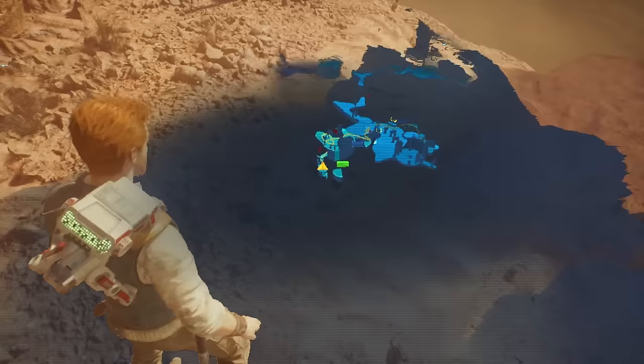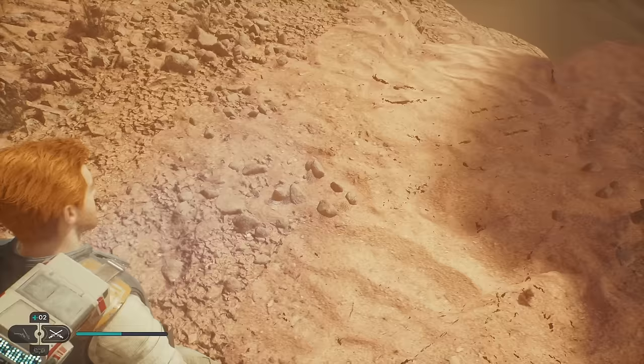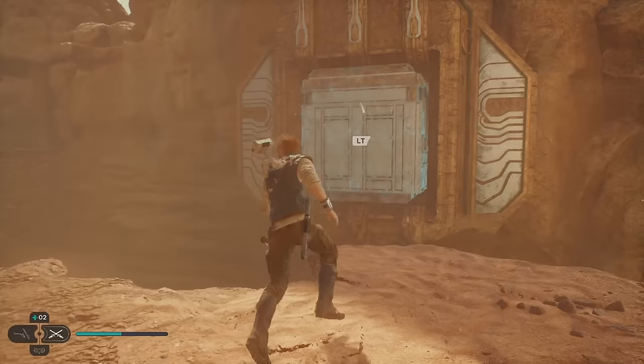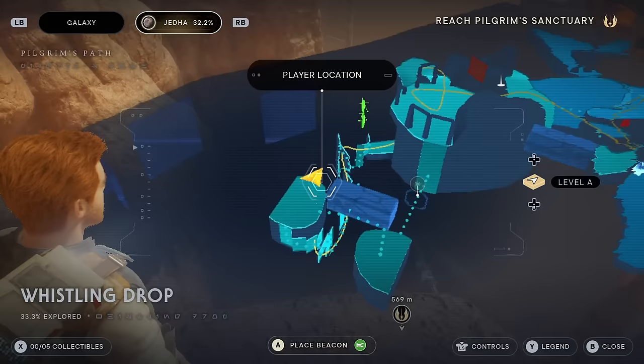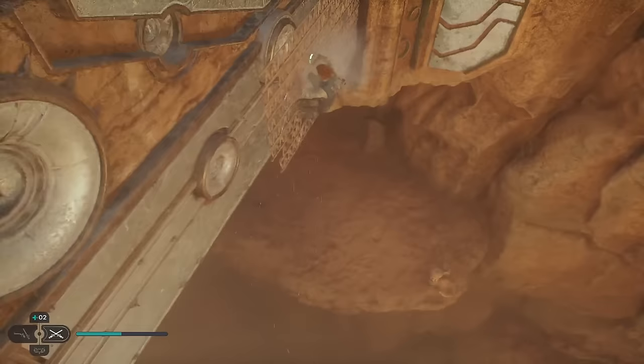Now we're up. Take a look at the map — it wants us to pull that thing out, which will block the wind so we can get to something. It's hard to tell exactly where it's going to want us to go — maybe we just get on top of this, that should give us some cover. If it stays, it looks like we can cross on the side. Grab on the side here, then drop.